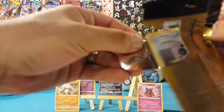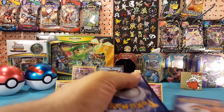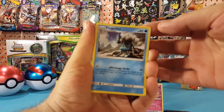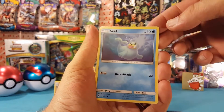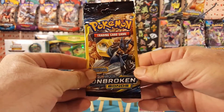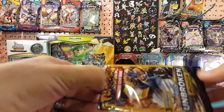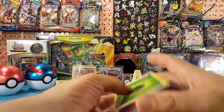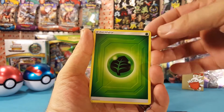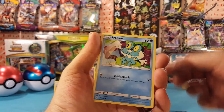This one is getting hung up on something — couldn't quite tell what it was. There we go — Dragonair, Heracross, and Seel. Here is our third energy with Grass Energy, Porygon, and Froakie.